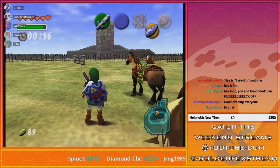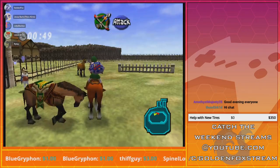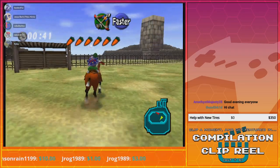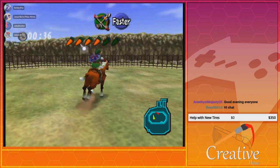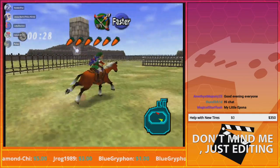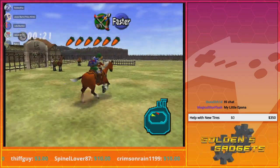It's my trusty steed — horse to the old town road! How you doing, Epona? Now you gotta jump over those fences. The best way is to speed through quick — oh, I got lucky on that one. Yeah, you want to try to jump through the center to get the rupees. Almost had it. You got 20 seconds.